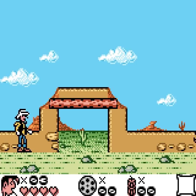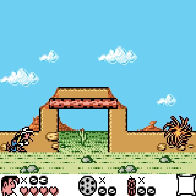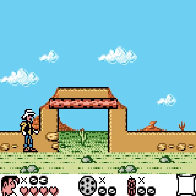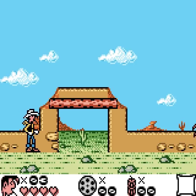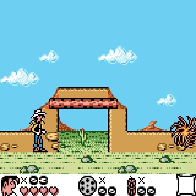The controls are pretty simple. Up makes you aim up, which can be important. Down makes you crouch. You can jump with one button and shoot with the other. If you hold down the down key and have dynamite, pressing jump lays some dynamite. Dynamite has a very short fuse — you don't want to be next to it when it explodes. We have four hearts, three lives, six bullets, and no spare reloads. Keep that in mind. If we run out of bullets, we'll be punching enemies. We also have no dynamite and no level-specific item.